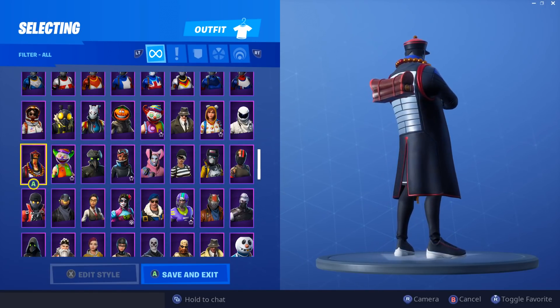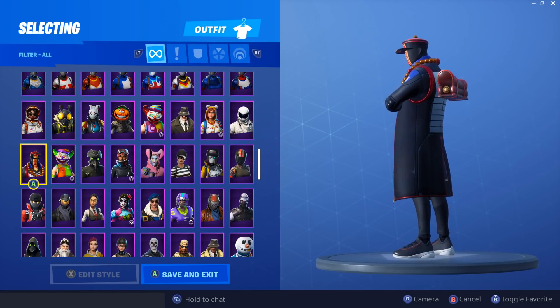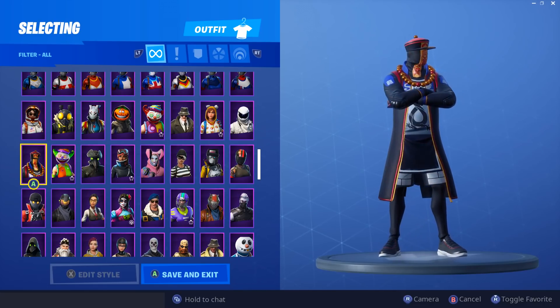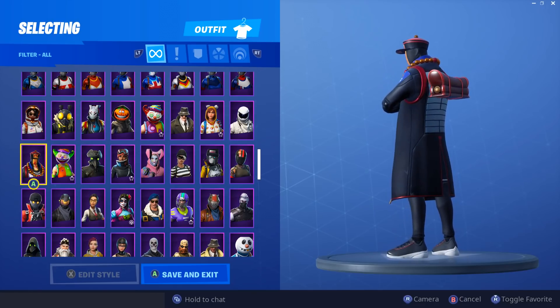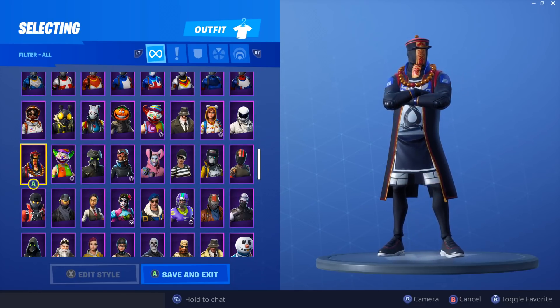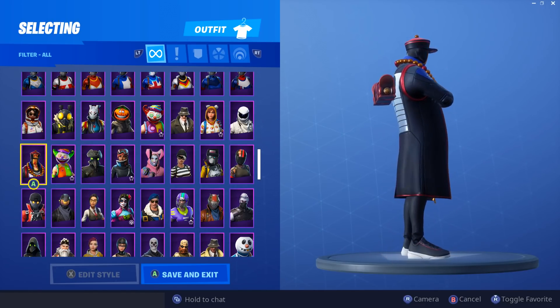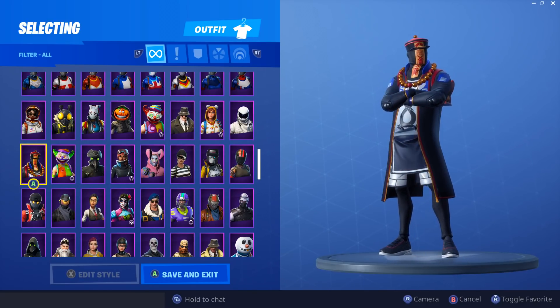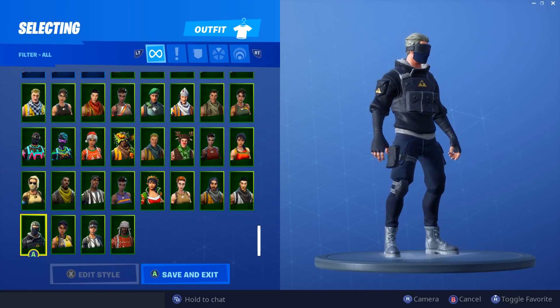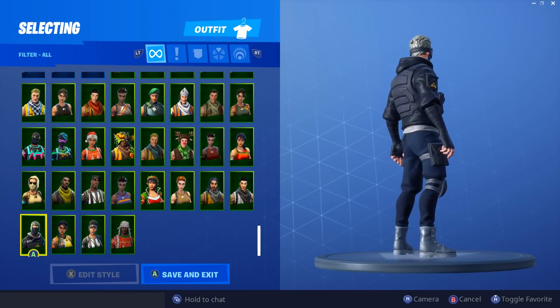Next we have Paradox — I like it, a lot of people don't. The back bling isn't that great but the skin itself is really menacing. I like anything with a mask, so easily if it has a mask I'll probably like it more. No complaints — I like the shoes, the pants, and the trench coat.